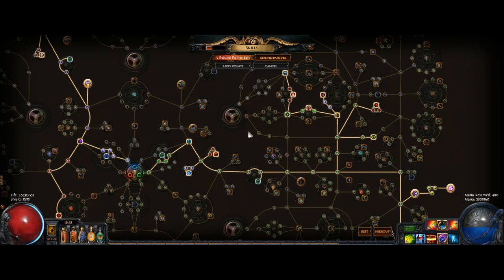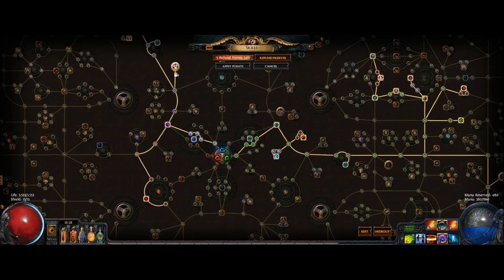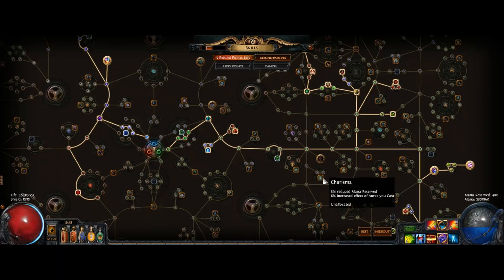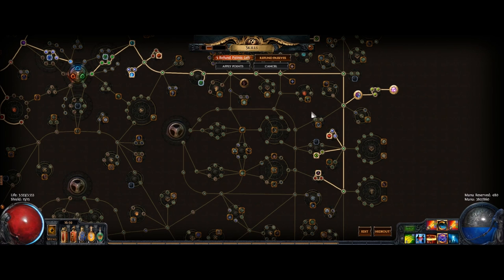Additionally, we can go for some more exotic options: stacking some mana, and maybe even going for Mind Over Matter if you're using a slow bow instead of a Quill Rain. There are also options such as going for Point Blank and grabbing Charisma, or the option to go for Survivalist or grab more jewel nodes.